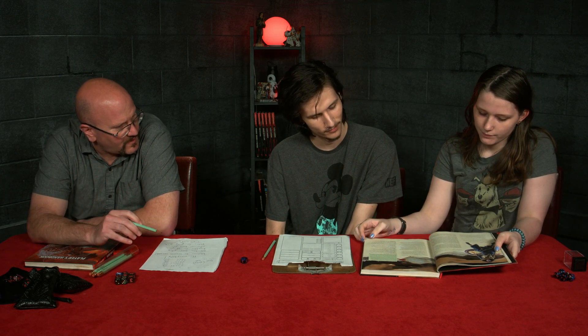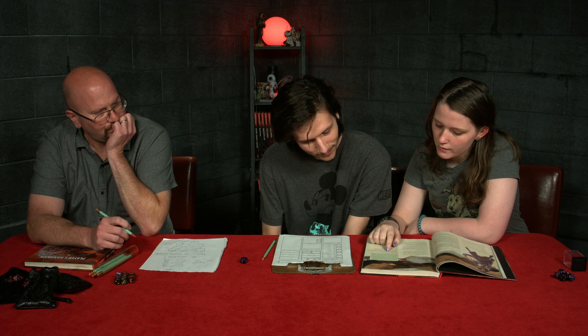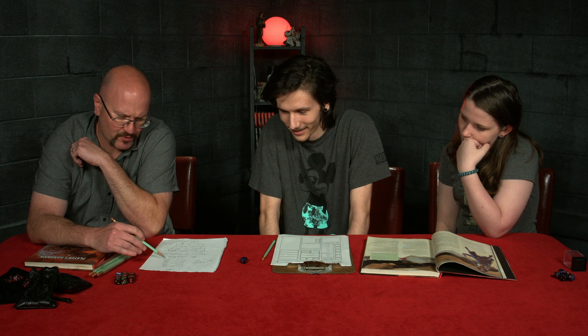Speaking of race, you want to make a tiefling warlock. Jenny, what's on the buffet for that? Tieflings get: your intelligence score increases by one, your charisma score increases by two. For warlocks, charisma is huge. Some newer players might say put your highest thing in charisma and get it up with the plus two — that would put you at a 19, but a 19 gives you the same ability score modifier as an 18.